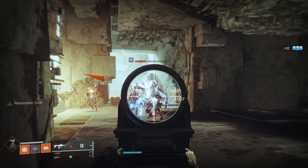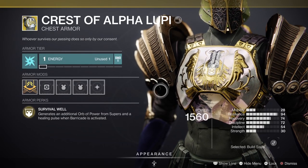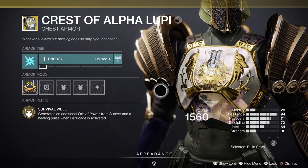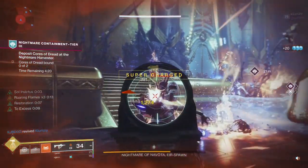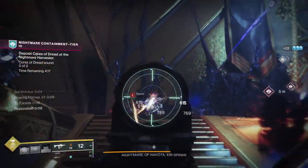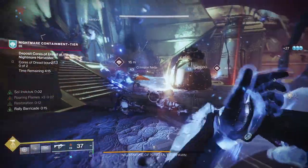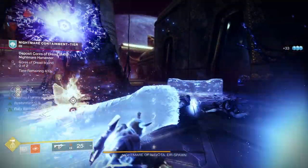If you want a healing exotic option to go with this, the Crest of Alpha Lupi gives heals to you and your allies whenever you use your barricade. Since everyone is using max resilience to reduce incoming damage anyway, you'll have a short cooldown on barricades. You can also add the fragment Ember of Singeing to your subclass to charge your barricade even quicker when you scorch enemies.